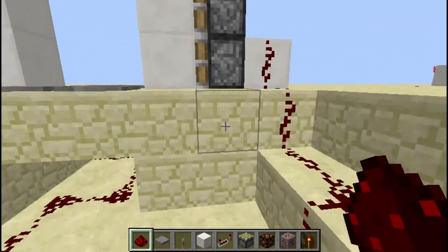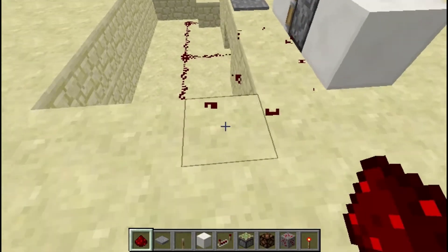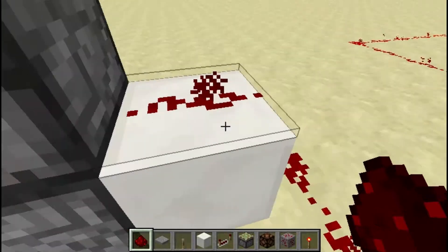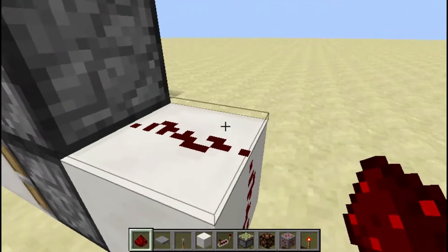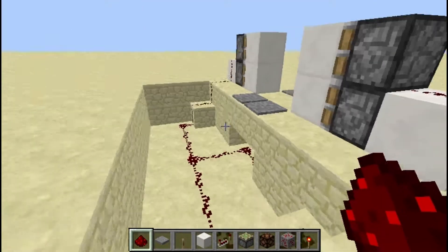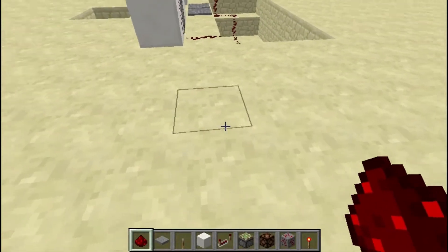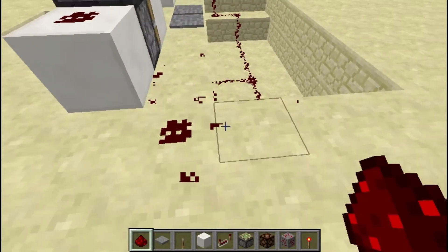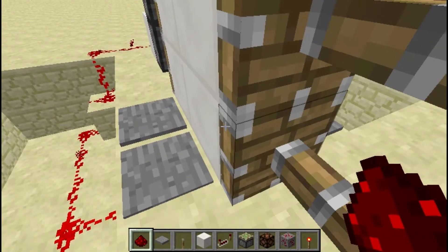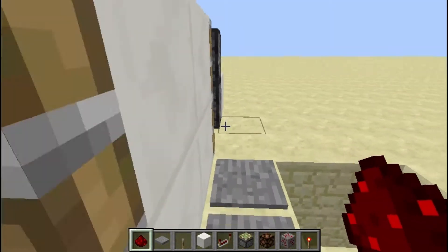Now if we were to join these up to the pistons, you'd step on it and then it will close — which obviously is not what we want. We also have to make sure the redstone comes around correctly and doesn't break from the side; the redstone has to be going into the piston. As you can see, whatever pressure plate you stand on right now it's going to shut the door, which is a problem.